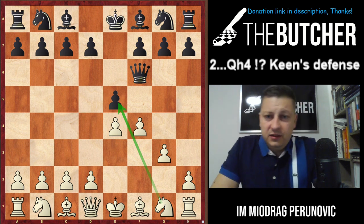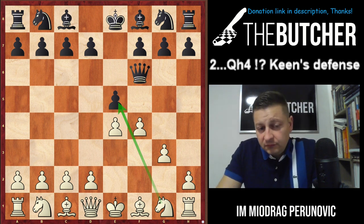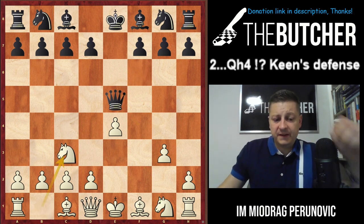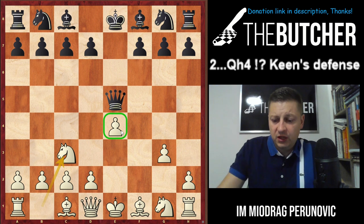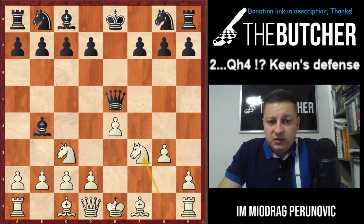There is also the move Queen f6 instead of Queen d8. In that case you capture with tempo, play Knight c3 defending the pawn on e4, and when they go Bishop b4 in order to take and give check — possibly forking king and rook — you just play Knight f3. That's an important tempo gain.